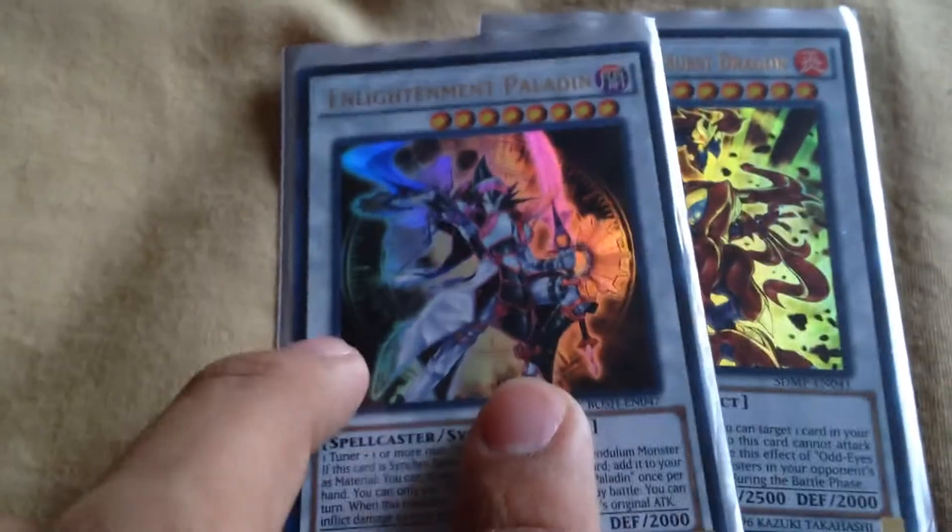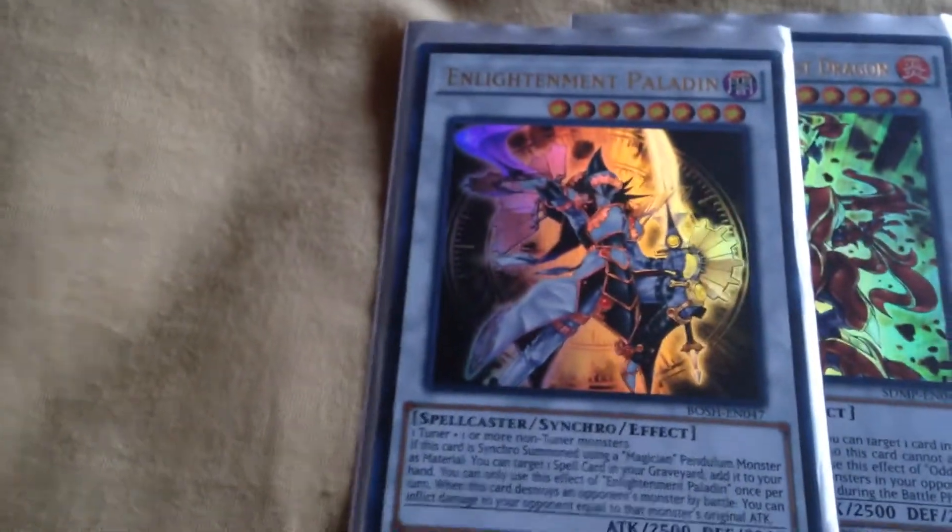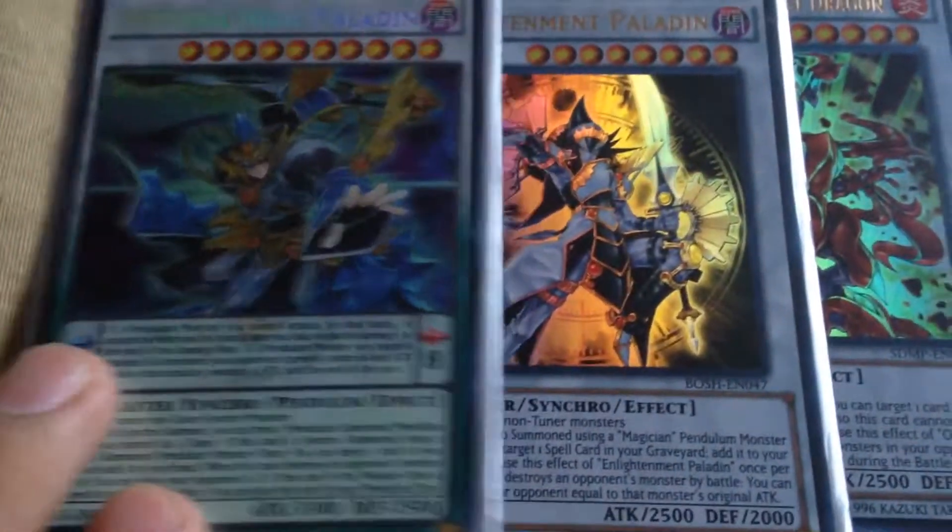I also have Odd Eyes Meteor Burst Dragon — a pretty cool card. I saw one of my friends use it in his Disaster Dragon deck and I thought maybe I'd put it in and see how it goes. For the magician synchro build, I have Enlightenment Paladin and Nirvana High Paladin.